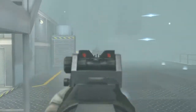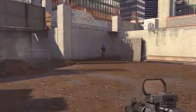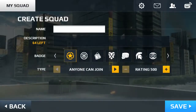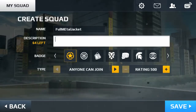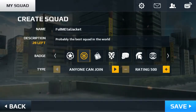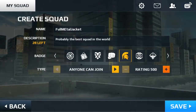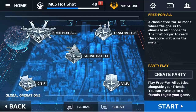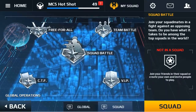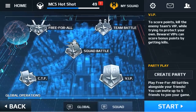The Modern Combat series has always been known for its high-powered multiplayer, and the latest installment will definitely not disappoint. Probably the coolest feature in Modern Combat 5 Blackout is the Squad vs Squad multiplayer matches. You will be able to create your own squad of up to 20 members and ask your friends to join, then match against other clans from all around the world. Of course, you can also choose to play Capture the Flag, VIP, Team Battle, or Free For All matches, and these modes can also be played with your friends if you create a party.